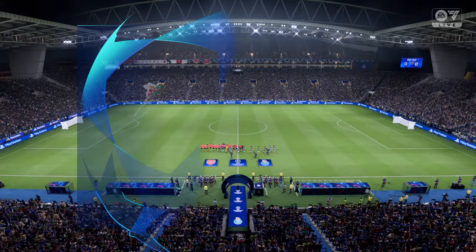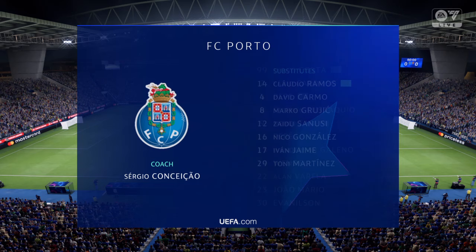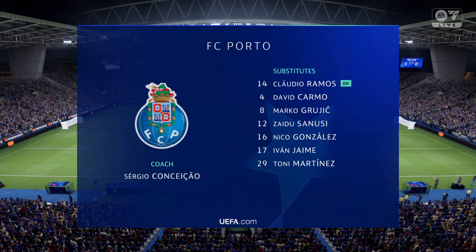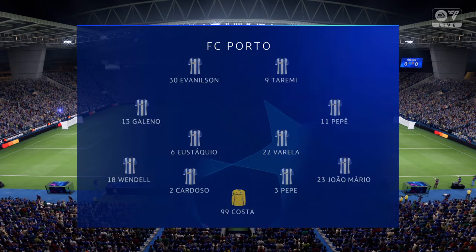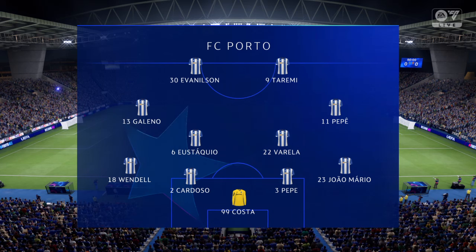And a look at the starting line-up for Porto. Well, the 4-4-2 system relies on good combinations all over the pitch — the front two, the central midfield pairing, the full-back and winger, and of course the centre-backs. If you can get these combinations right, you'll have a good team.